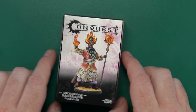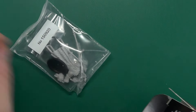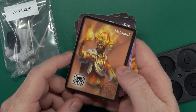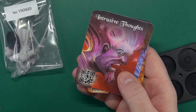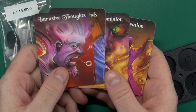Our first character is the Maharaja, of which you can only have one in your actual faction army. Inside the box we have a set of cards: your combat stack card to designate his activation with a little QR code on it, then Intrusive Thoughts, Spiteful Winds, Fiery Dominion, and Conflagration — these are the spells he can choose from.